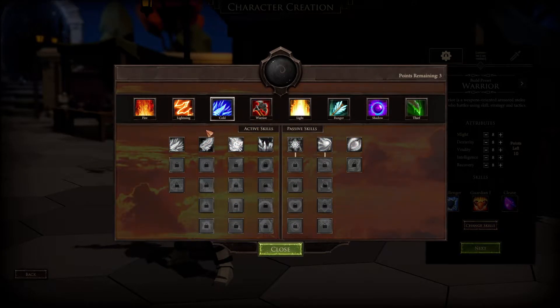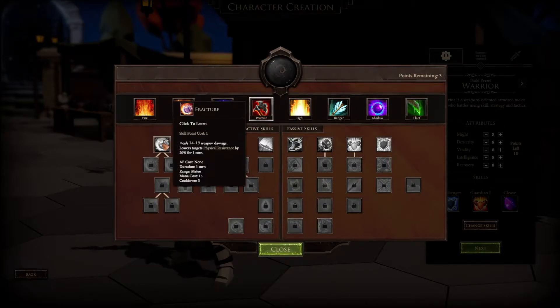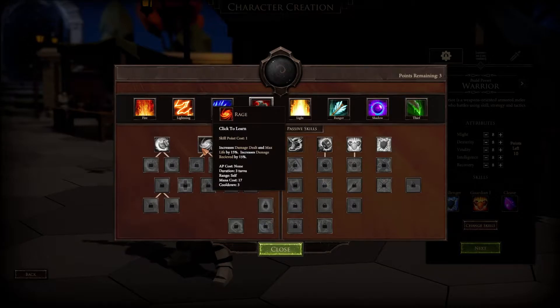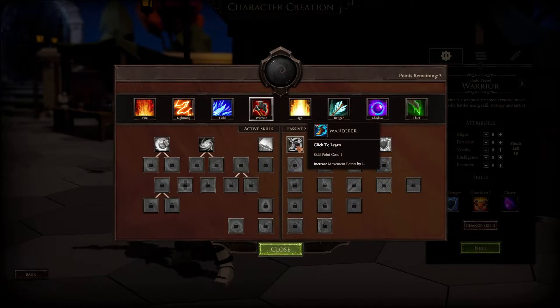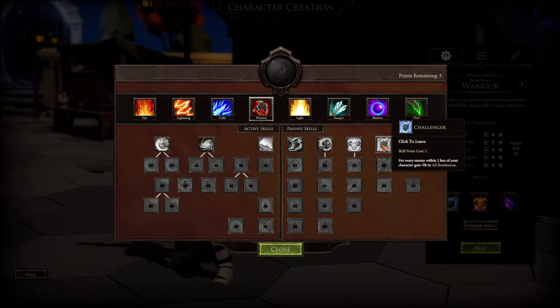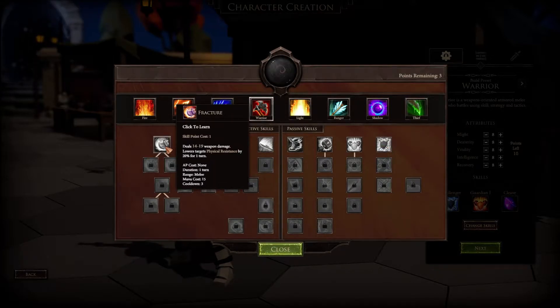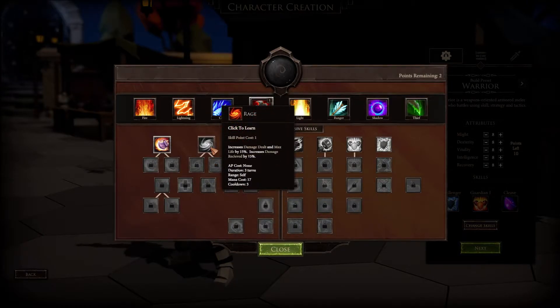There's healing stuff, cold spells. I think I'm going to make a death knight. What do I want to learn? Fracture deals 14 to 19 weapon damage. Rage increases damage dealt and max life by 15 percent but also increases damage received by 15 percent. Double edge deals 35 to 48 weapon damage but 15 percent of damage comes back to you. Guardian increases physical resistance by 2 percent for every enemy within one hex.